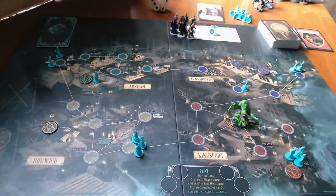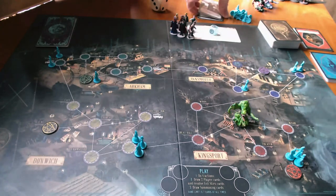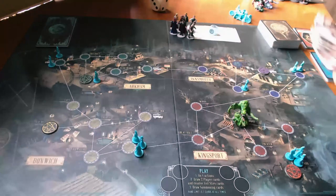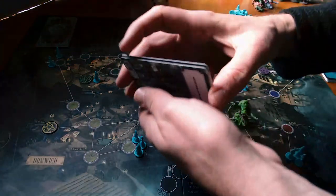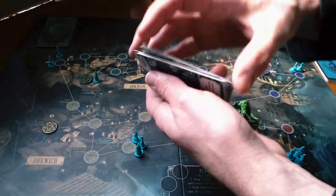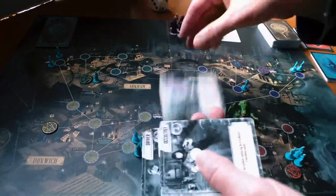That's all the summoning setup we have to do. Next up for the setup is to give each player an investigator, a figure, and some sanity tokens. This is a solo playthrough so I'll play two different characters. I don't like to mess with sanity tokens that get removed — I instead just add sanity tokens. I'll shuffle the deck of players and choose two.